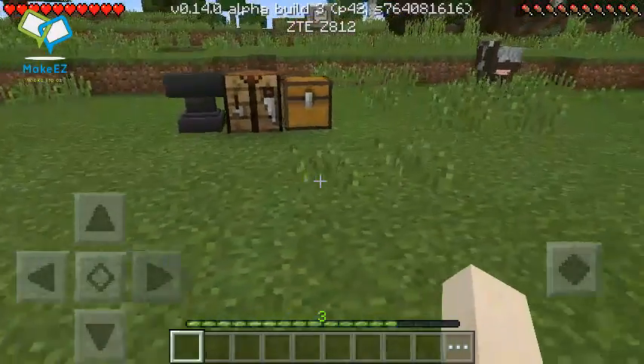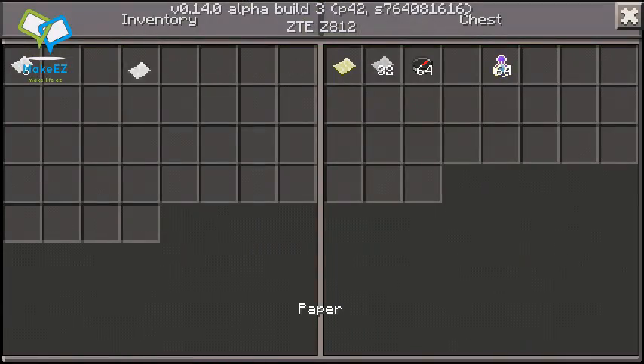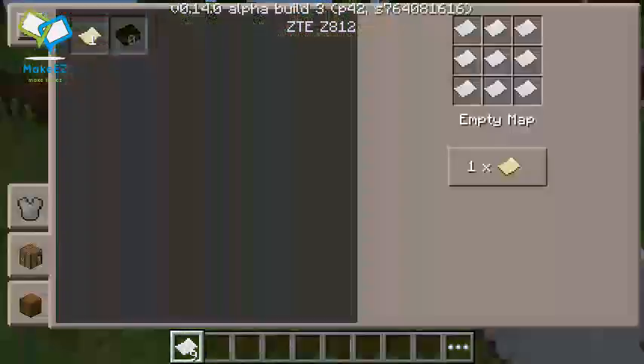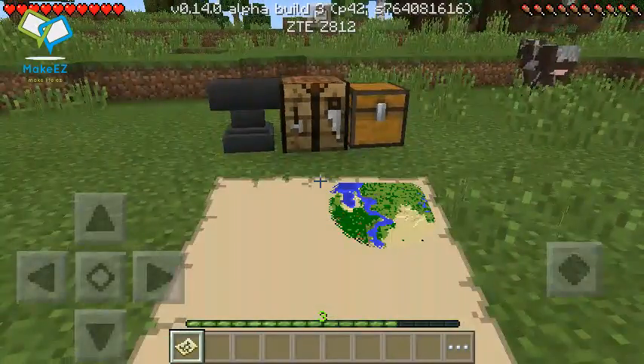How to craft the map — it's very simple actually. What you want to do is get yourself nine pieces of paper. You want to go to your crafting table and simply craft a map. Hit the button 'Create Map' and boom.